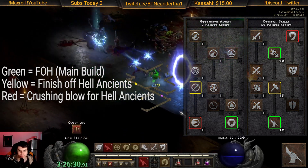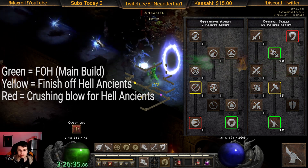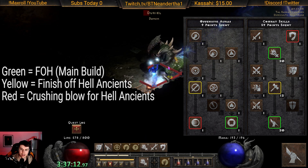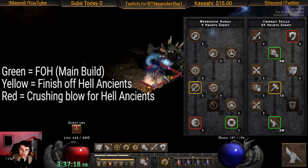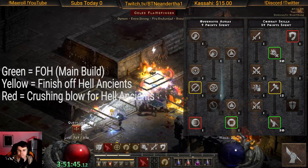This spec is very important — this is the spec we're going to be using for the rest of the game. In the green we have our main spec which is fist of heavens and holy bolt with one point conviction. In the yellow we have blessed hammer. And in the red is what we're going to use against the hell ancients with crushing blow — that's smite and fanaticism.